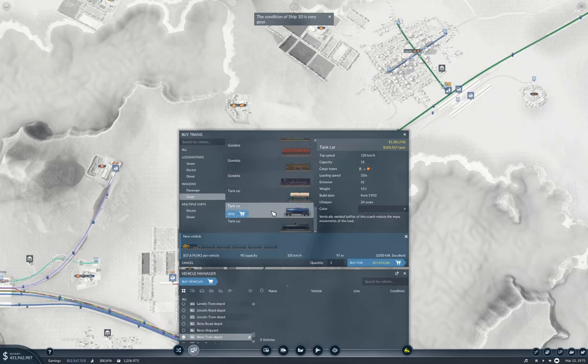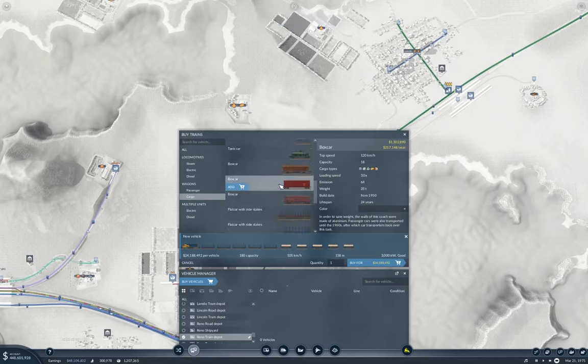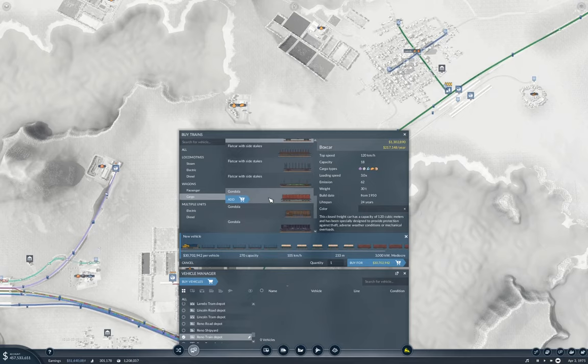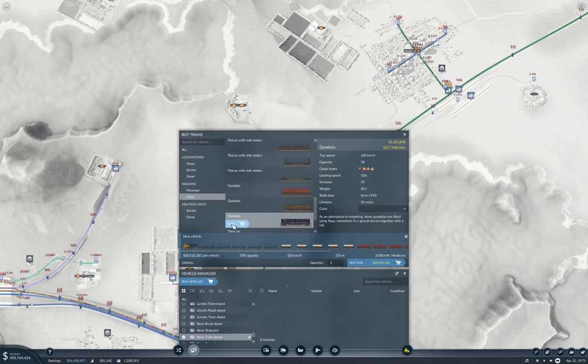And we'll put one, two, three, four, five of those. We'll find boxcars - one, two, three, four, five. And then we'll go and grab gondolas. Gondolas - 18. Yeah, we'll grab that. One, two, three, four, five, six. That's probably enough of those.